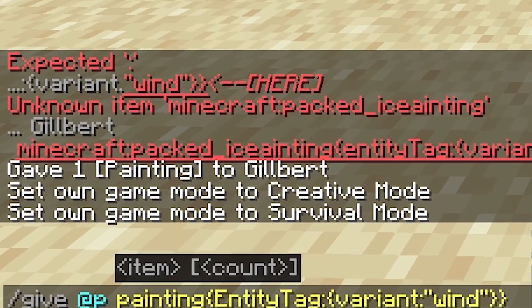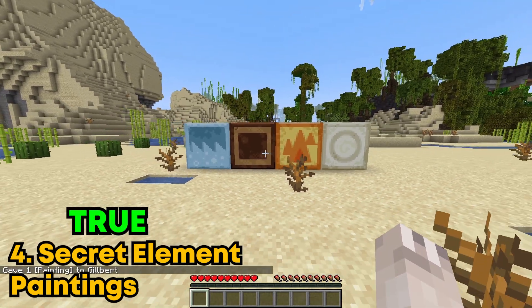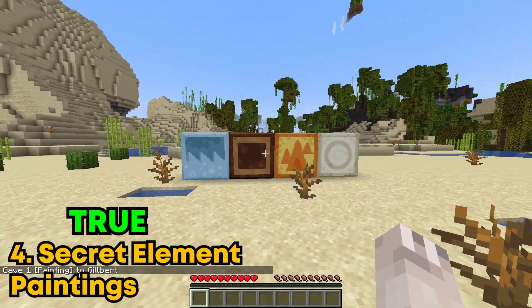You can get new secret element paintings in Minecraft by using this command. And there's a total of four, which is water, earth, fire, and wind.